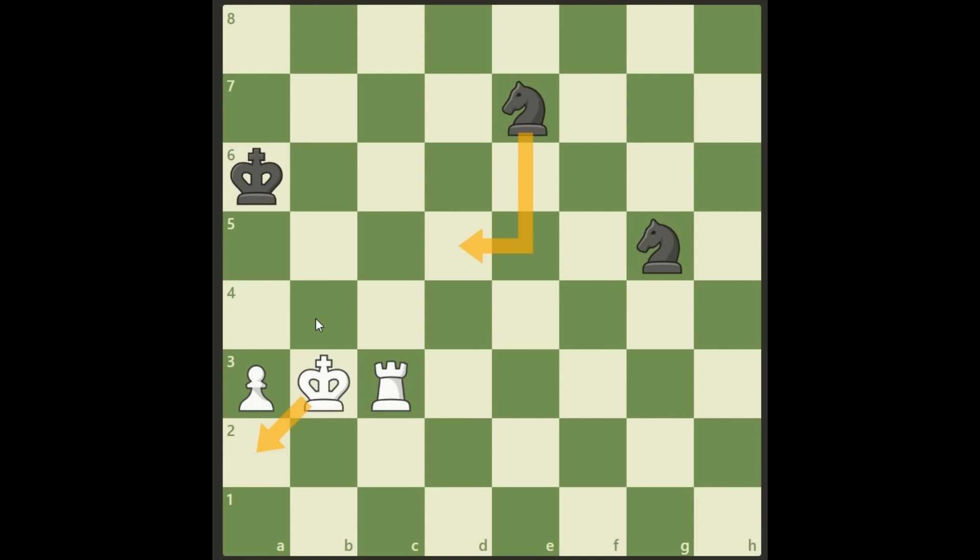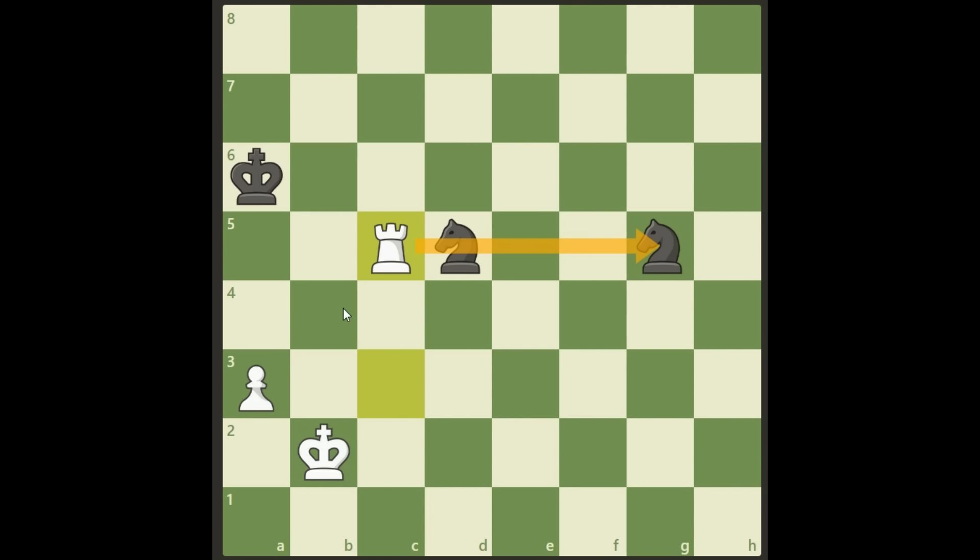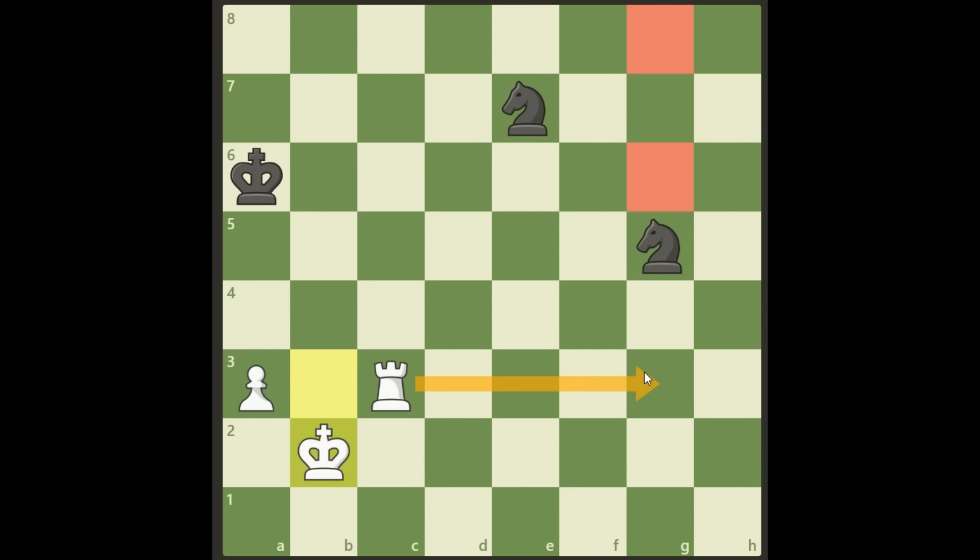The right move is King b2. Now look at this — we are actually threatening Rook g3 and Black cannot do anything about it. This knight cannot go here or here as it will be taken by our rook. If it goes here, we have a pin and take one of them — and there's no check now to save them. Same if it goes here. If it goes here or here, we just play Rook g3 right away and win.